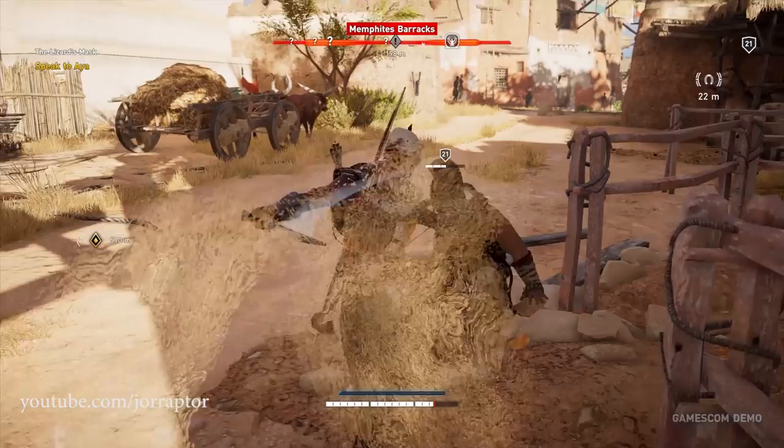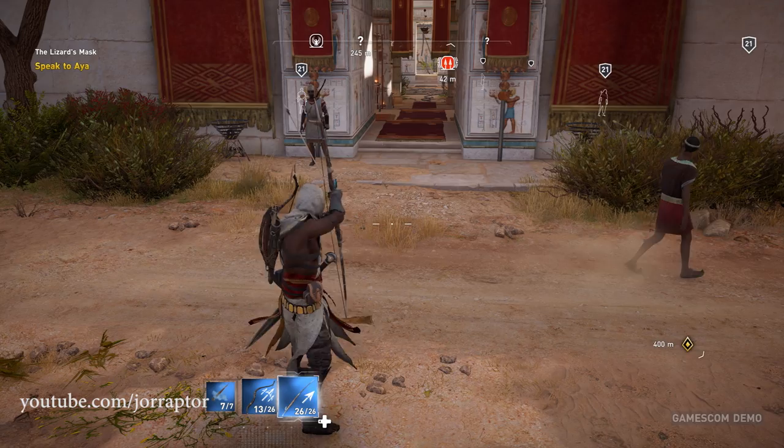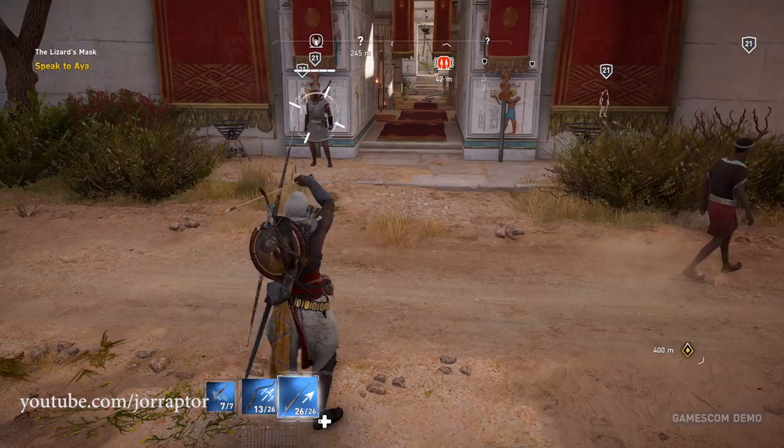Weapon Bearer is another skill I think you should get early on in the game. It lets you switch between two weapons on the fly and in combat, so if an enemy is weak to a different weapon than what you're using, you can switch it up and attack again.